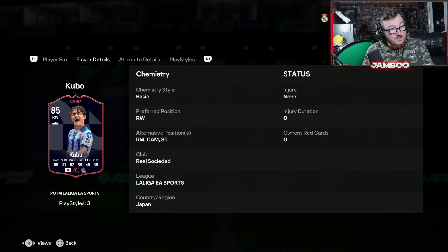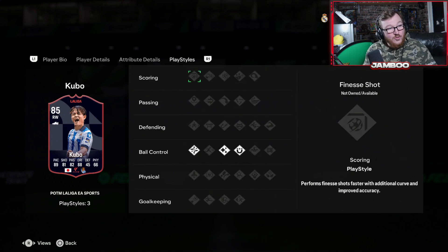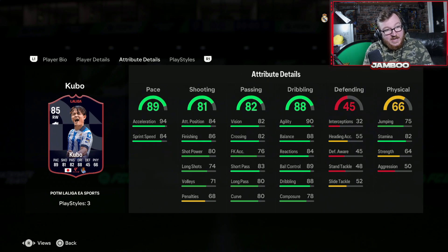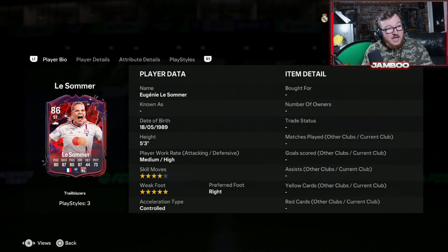This is a super underrated card — it is Kubo. 4-star, 4-star, you can start him at CAM, striker, or anywhere out on the right. He's only 5'8" but has super good acceleration and finishing, his passing is decent, and he feels insane on the ball. He does have Technical, Flair, and First Touch, so he's going to feel amazing when dribbling and making things happen. If you're on a super cheap budget this is like your cheap prime Messi, so I would recommend getting him.